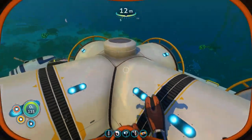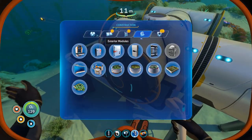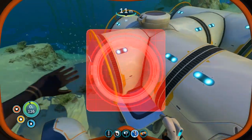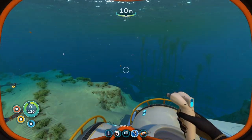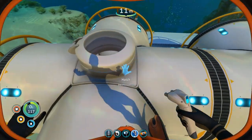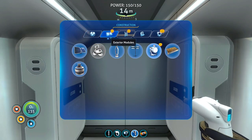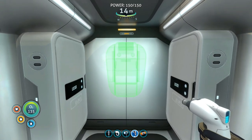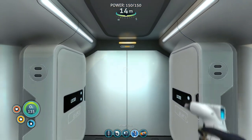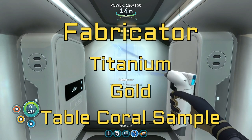Notice that no matter what direction, if you use a top hatch like this — and of course you can also build side hatches — they can either be on the top or on the side. If you're going to build top hatches, whatever direction you enter from, you're always going to end up facing the same way. So it makes sense to build something important that you know you're going to use a lot right here, and that for me is a fabricator. The materials needed are titanium, gold, and table coral sample.